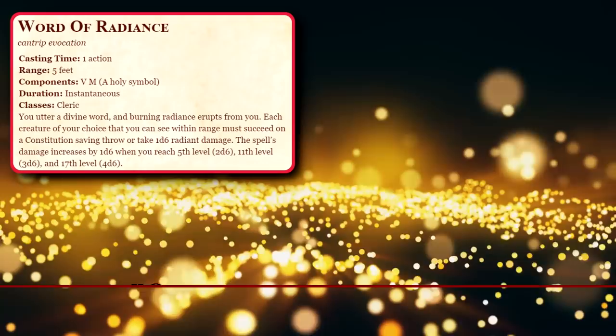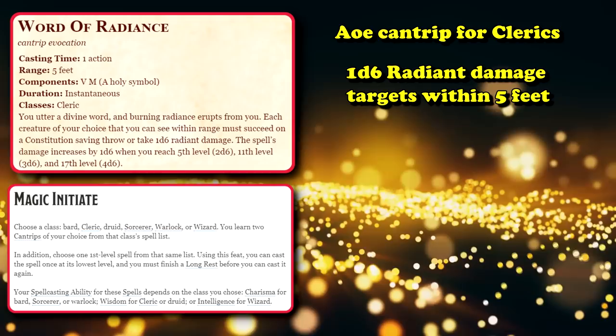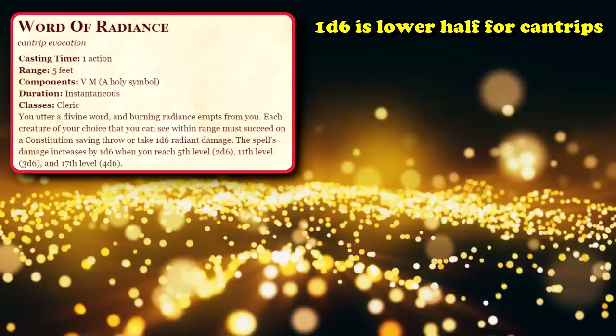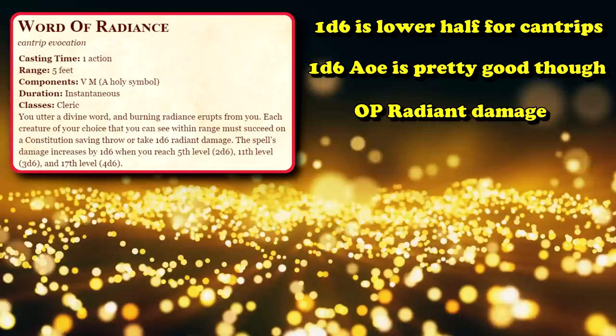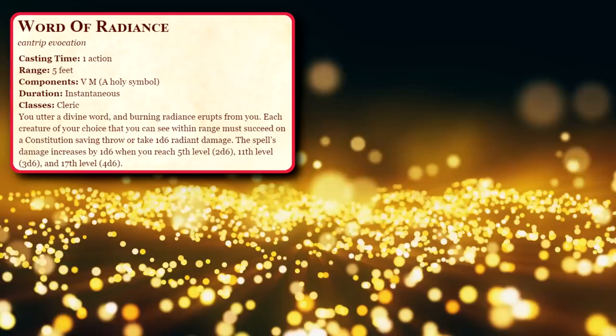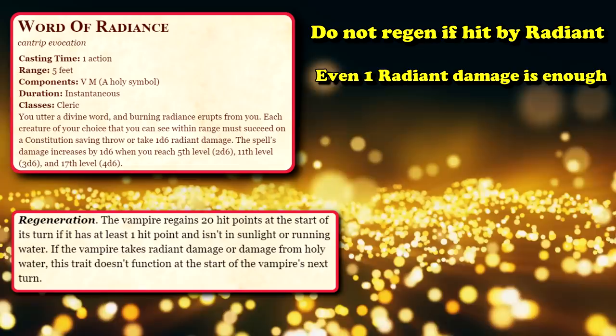At number nine, we have Word of Radiance. Word of Radiance is an AoE cantrip that can only be used by clerics or other classes if you take the magic initiate feat, and it allows you to do 1d6 radiant damage to all targets within five feet of the caster, assuming they fail a constitution save, as all cantrips and saving throws are all or nothing situations, where you either take all the damage or none of the damage. Radiant damage is one of the least resisted types of damage, and a lot of monsters who have the ability to regenerate or heal do not regenerate if they've taken radiant damage in the last turn.